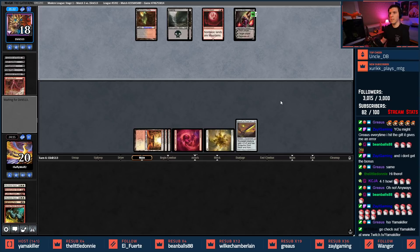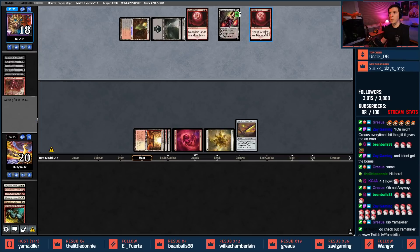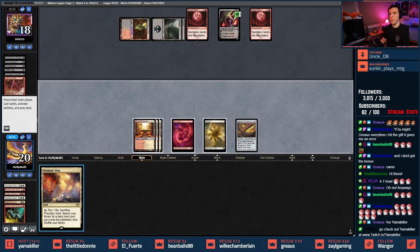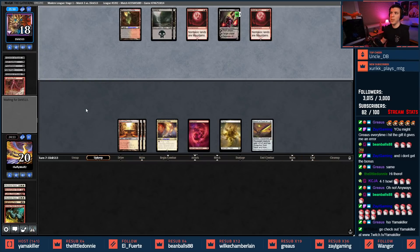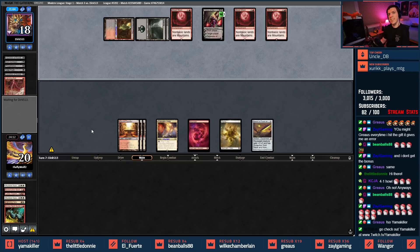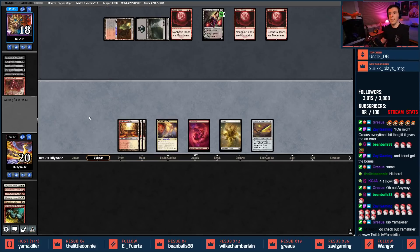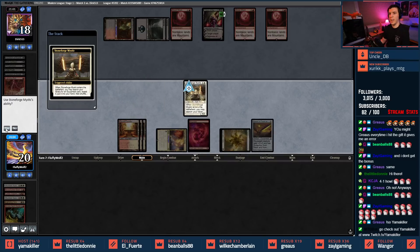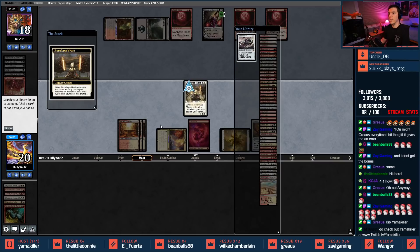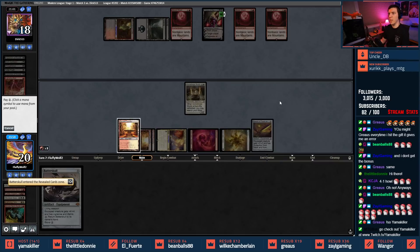We'll just hit a Bolt right here — easy mode. New Blood Moon, uptick Liliana. That's not a Bolt — we'll play it because Liliana upticks things, pass turn. Next creature we play dies to Liliana — that's no good for us. Blood Moon! Thanks opponent. Stoneforge — go get Batterskull and hook this up. Spent too much mana, oh well.